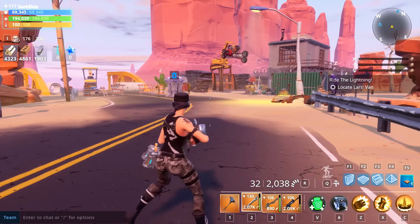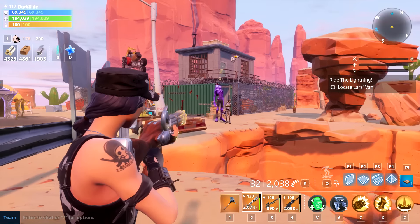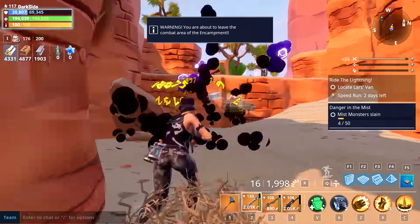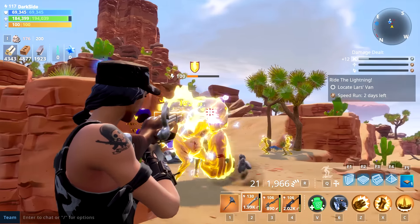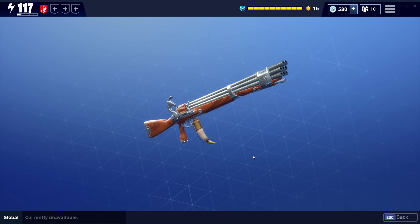Alright my dudes, so I swapped to a soldier — Urban Assault — just to give you a little taste of how strong this weapon is. Alright, here we go. That's it. Full health power 100 smasher. Alright my dudes, so here we are. Now at least you have a clear understanding of why I didn't use soldiers — holy cow, man.